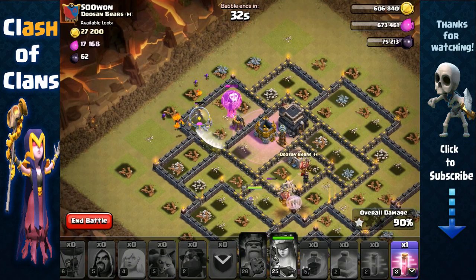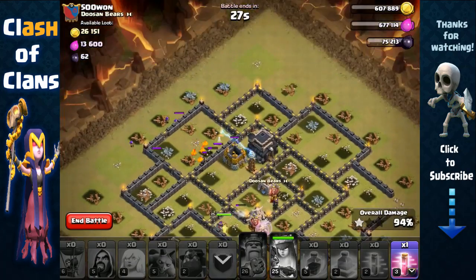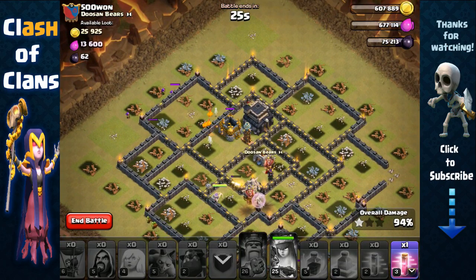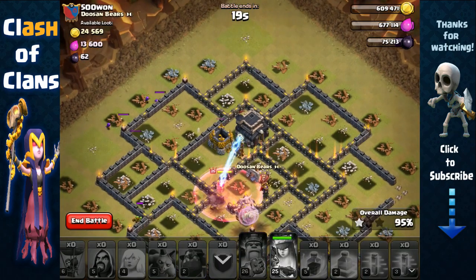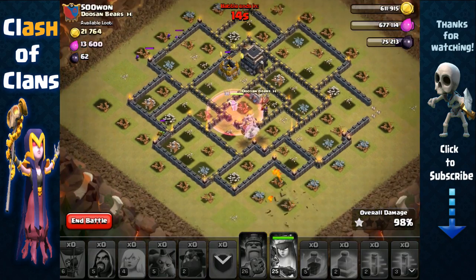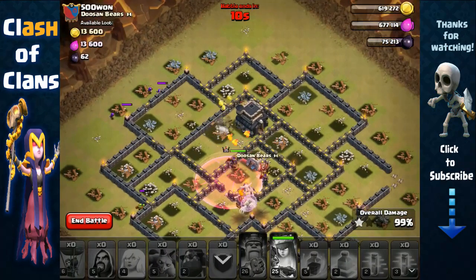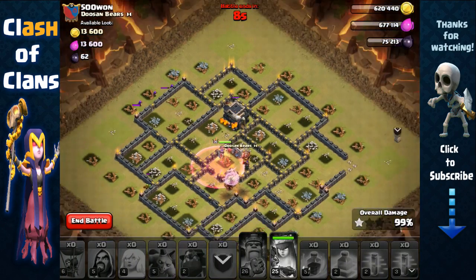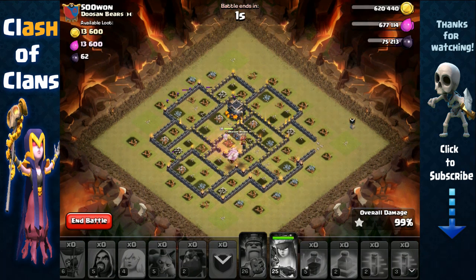The tesla is over there — our goblins and lava pups are going to clean that up. We still have a haste spell with 26 seconds left. Just need the queen in there, so let's use that haste spell — come on, go in quick! She's going to remove the tesla — 17 seconds, 16, 15 — I think we have time. Seven seconds — no! Oh my goodness, this is so close — three, two, one. Oh my goodness.